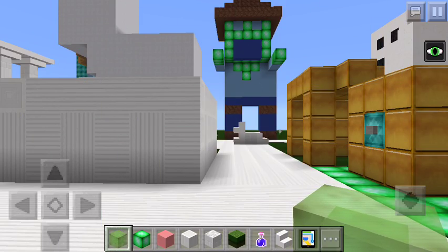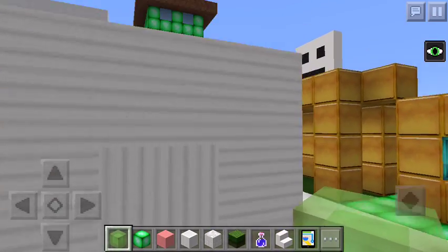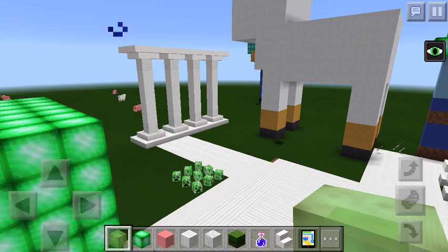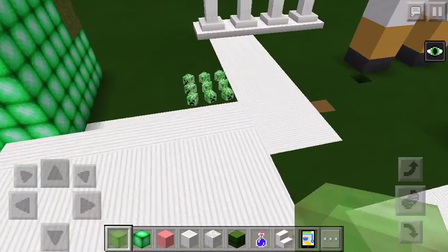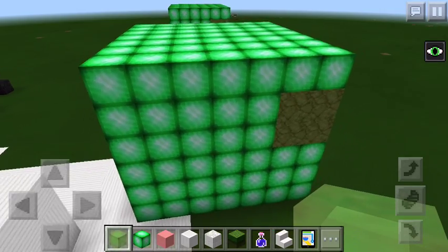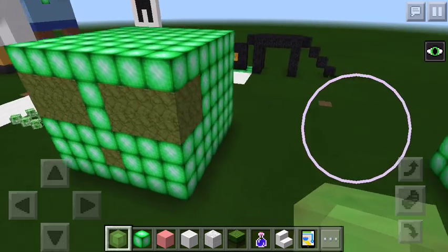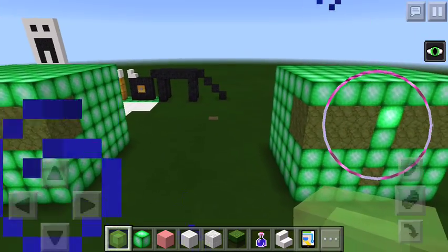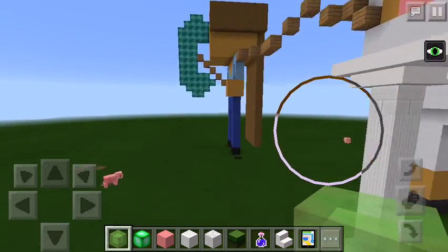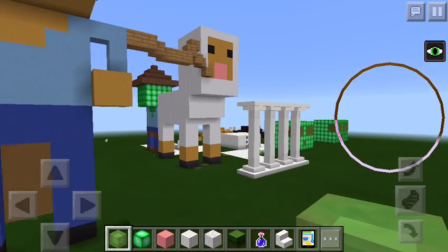Hi everyone, this is another video and we're going to be building a pig. This is Alex here speaking, and soon my co-partner, who is called Gymnast Cat, will be joining me. This texture pack is modern, so this is why it looks weird.